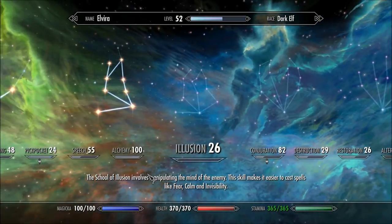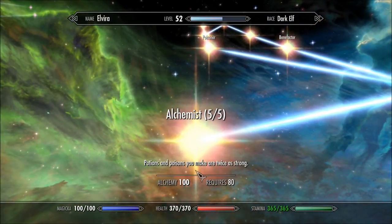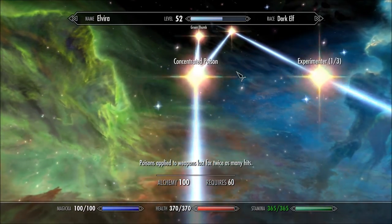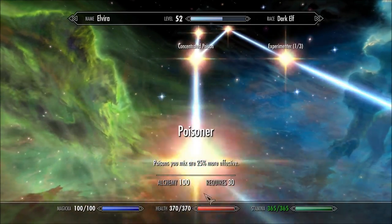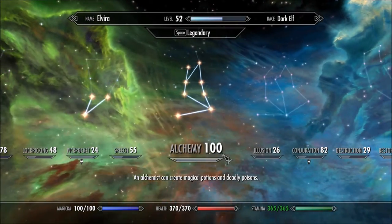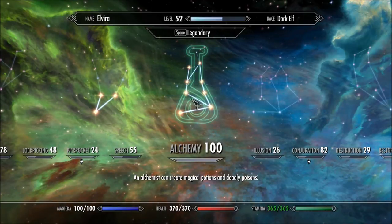Alchemy — if you're a warrior you don't really want alchemy, but it can really, really help. It can stack with enchants to make things even stronger. Because this is a sneak character, I have basically all the alchemy perks, and they really help make it even more powerful.